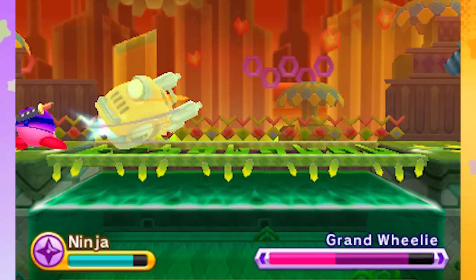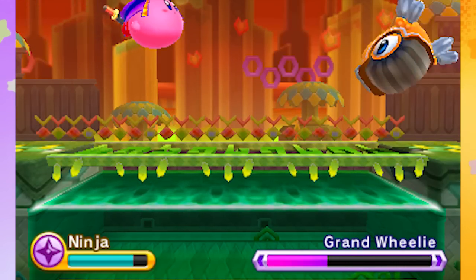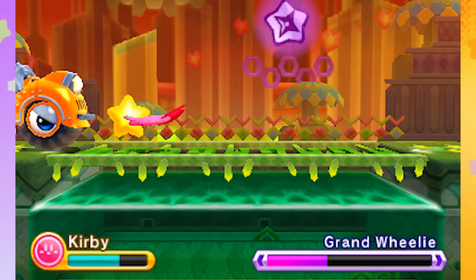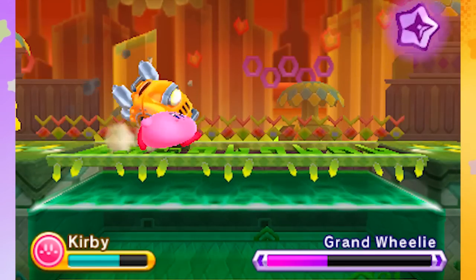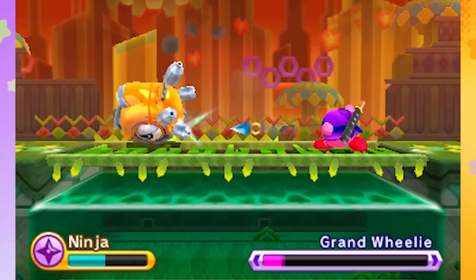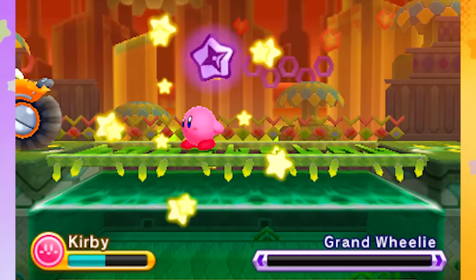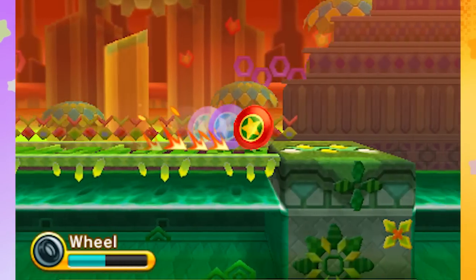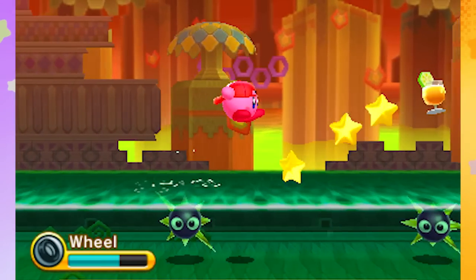Shooting some kunai in his backside. Whoa, he's flying into the screen. They definitely use the 3D a lot in this game. Kirby, shoot that at him and get your ninja power back. He flattened me — that's crazy. I could get the wheel power if I want, since we got Wheelie here. Might as well. Let's do it. Roll out — transform and roll out, Kirby.